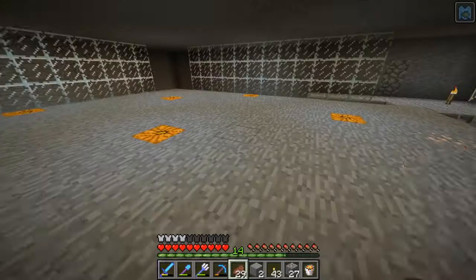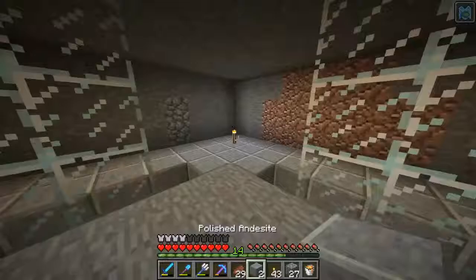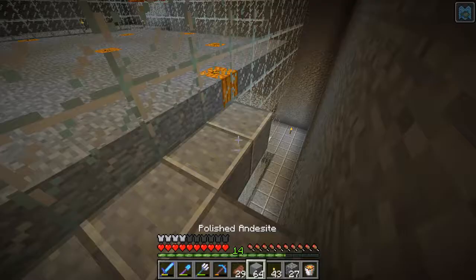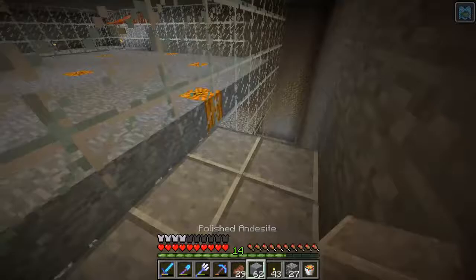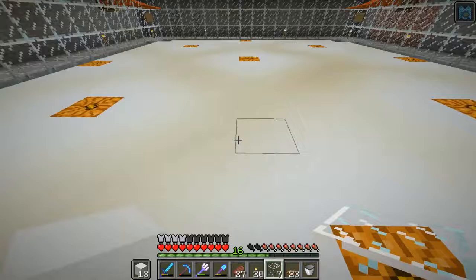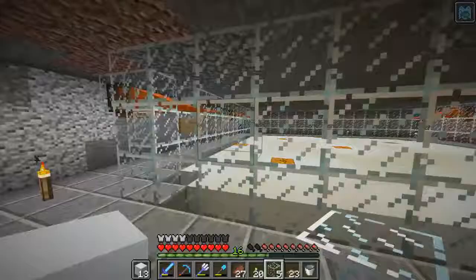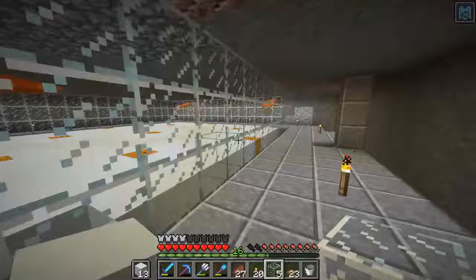Right now I'm just working on filling in my borders because I want to get the borders done first before I do anything else — I just want somewhere nice to be able to walk while I'm working. Alright, I'm all done with level number one. I've got the pumpkins down, I've got all the good things happening, and we are ready for our first one-and-only completed 100% done slime farm level.